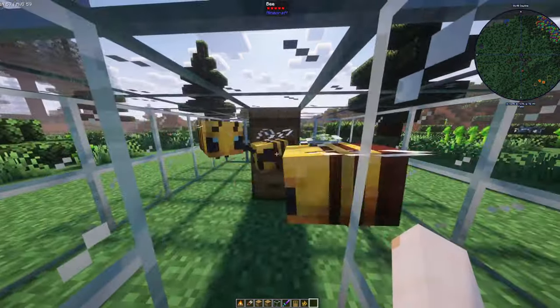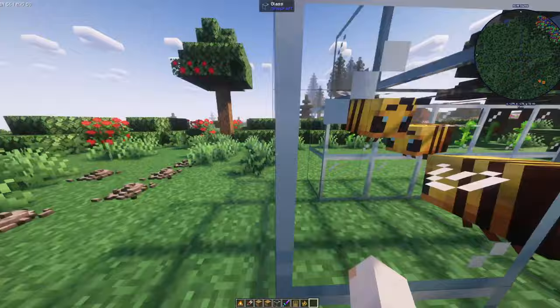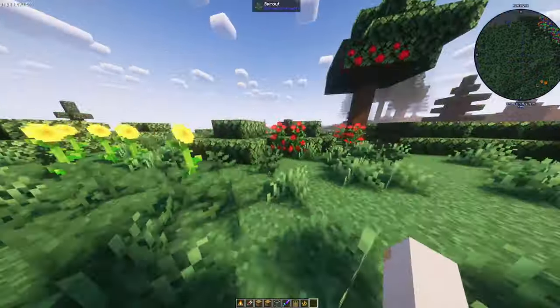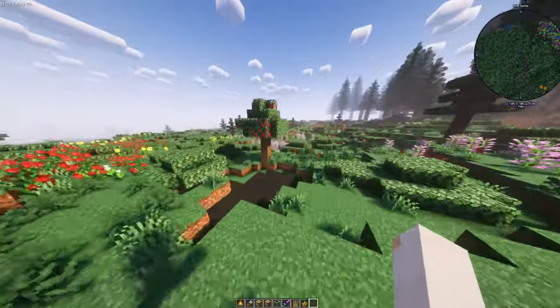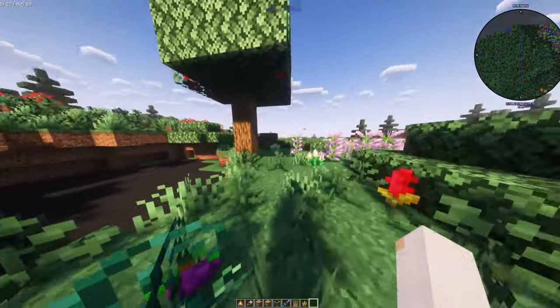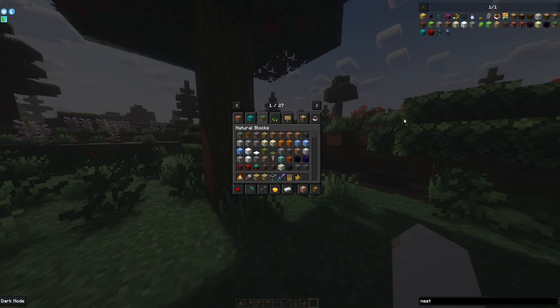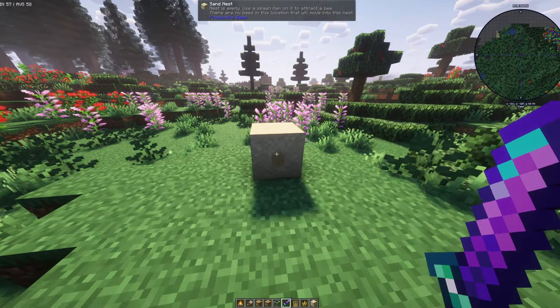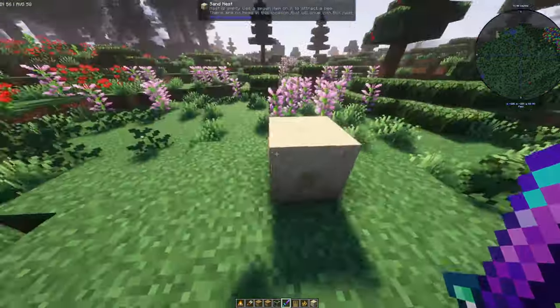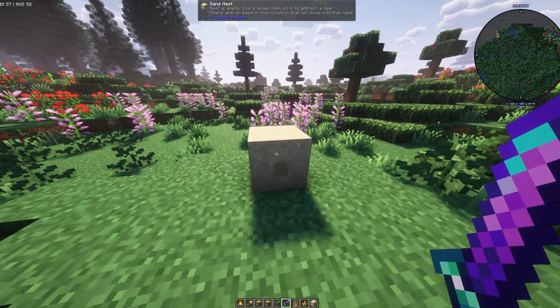Now that we know the basics, the next thing is to figure out what resource we want our bees to make for us. You may have noticed walking around the map that there are beehives hidden in things — you might find them disguised in a tree. If you go into the GUI you'll be able to see all the different types you can get: stone, gravel, snow, and so many more. This will also tell you the crafting recipes for each. Each different nest has the potential to spawn its own type of bee, but it has to have its conditions met.